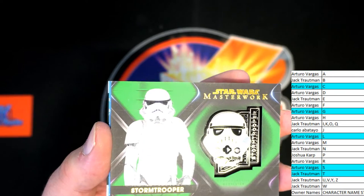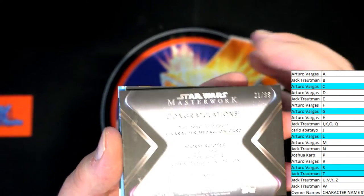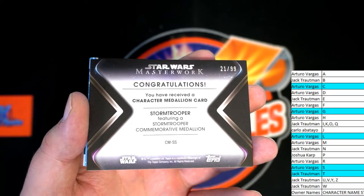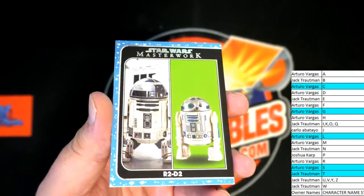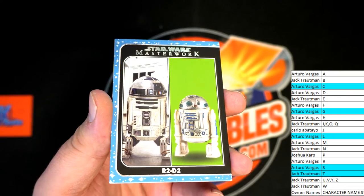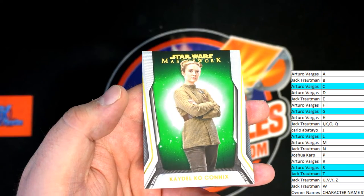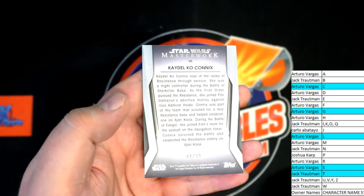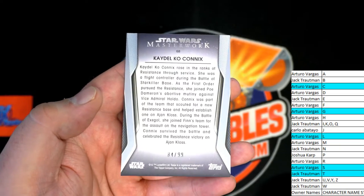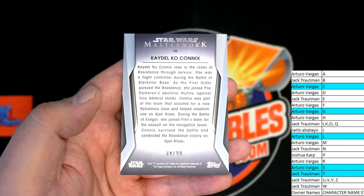Got the commemorative medallion — green, 21 of 99. AB. R2D2 — that's quarter showing the old toys off. Got to go out to AB as well. Got the green — Cadelco Connix right there, and that is 84 of 99. That'll go to K, which is Jack T.